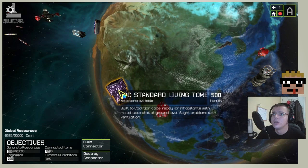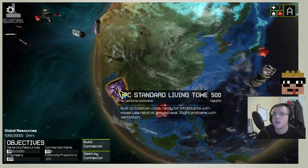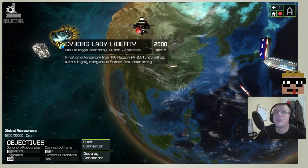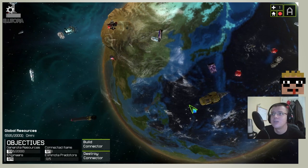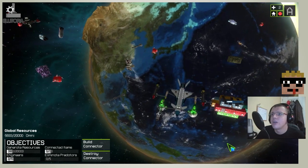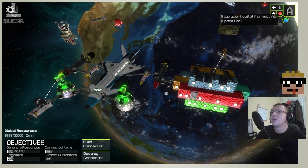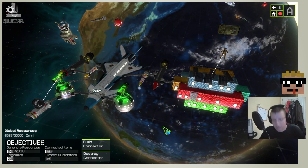Standard living tower — built to coalition code, ready for inhabitants with mixed-use retail at ground level, slight problems with ventilation. Interesting. What's that over there — a station core? Interesting. Cyborg Lady Liberty! Lots of very interesting parts: laser beam, jet aircraft wreckage — what's that doing in orbit? Industrial drill. Okay, so let's try out now that those parts are attached. Create new engineer core, stop your habitat from moving, build connector, destroy connector — let's see what the boosters do.